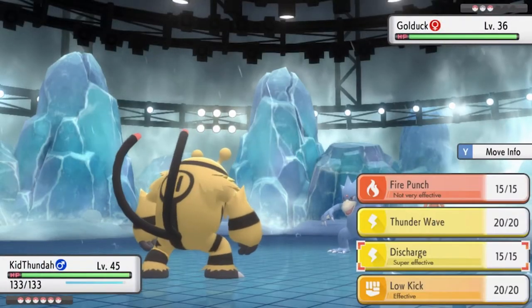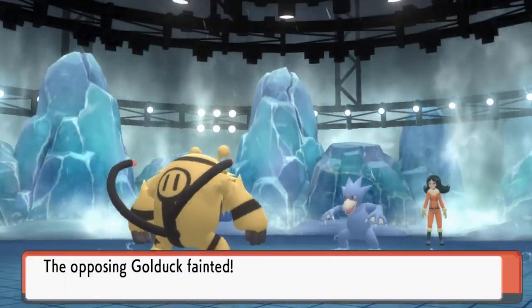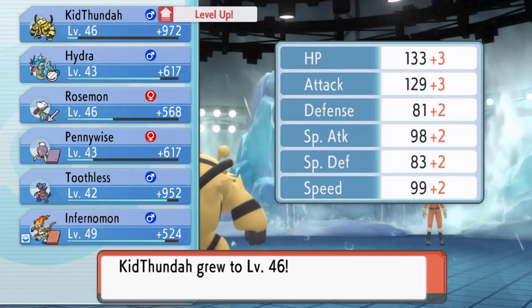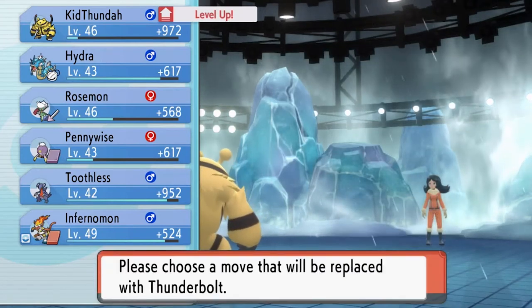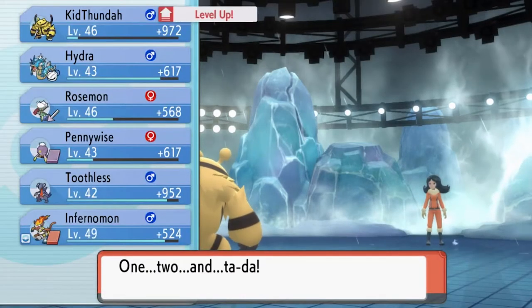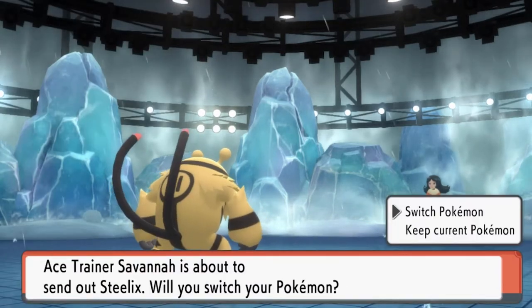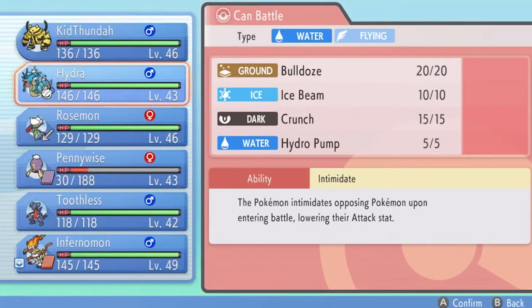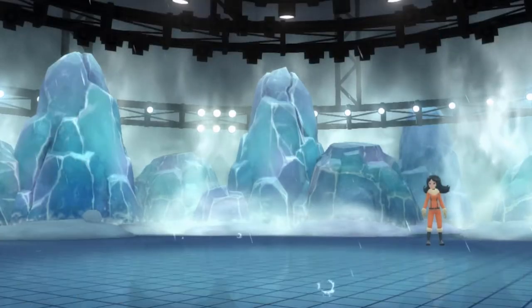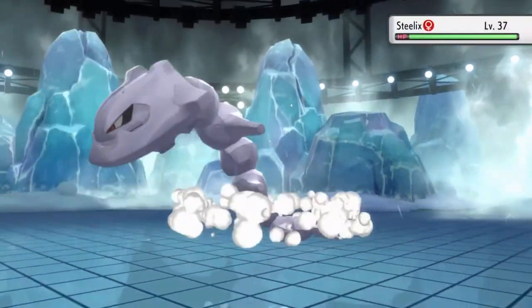Let's go for a Discharge attack — yes! Bam, just like that, no more Golduck. It feels good to actually fully evolve our Pokemon. Look at that, it levels up pretty quickly and it's learning Thunderbolt — I'm going to teach it because we need an extra electric-type move. Thunderbolt has been learned. Here comes a Steelix, so let's go straight for Hydro Pump.